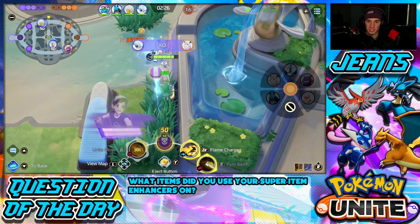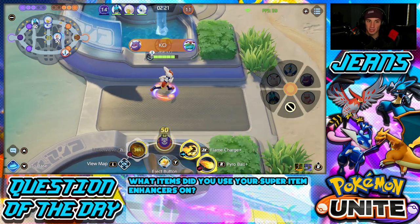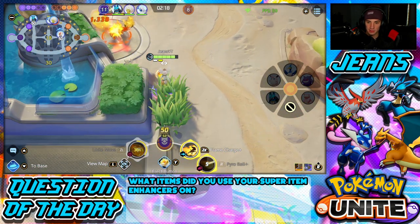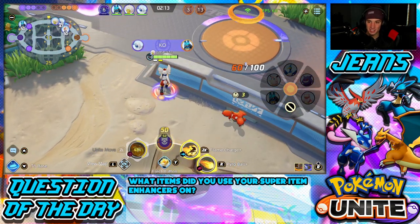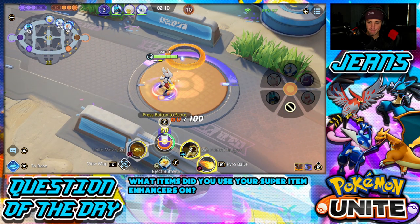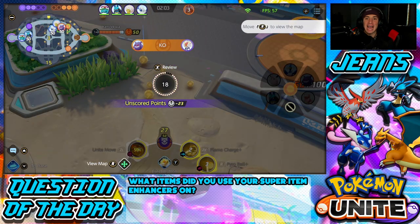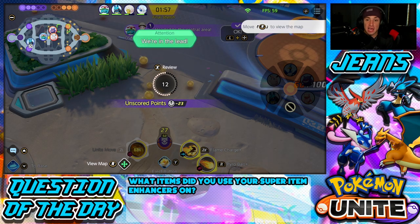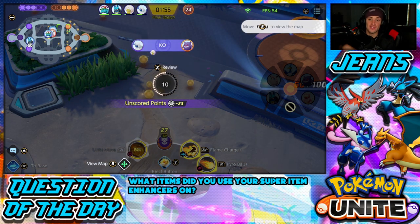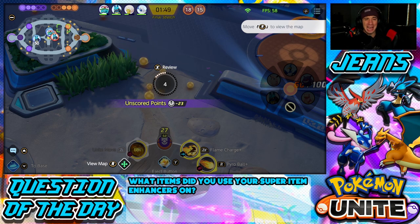I'm going to try to score my 50 points after Zapdos spawns so I can get the double boost. God dang Gengar. Should I do it now? I have a chance — I'm going to do it now. That son of a biscuit comes out of absolutely nowhere, you have no idea where he's at! He comes in from off-screen and then — thank you Absol, just killed him! That's beautiful Absol. Love this Absol, this Absol is just coming in clutch.